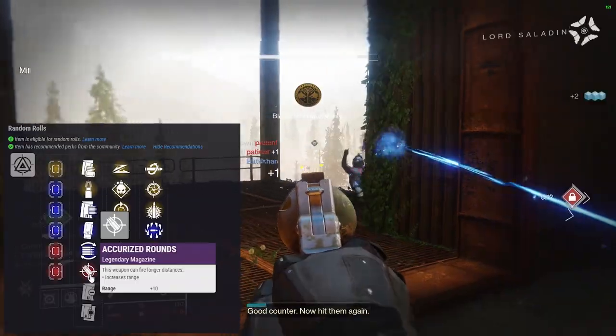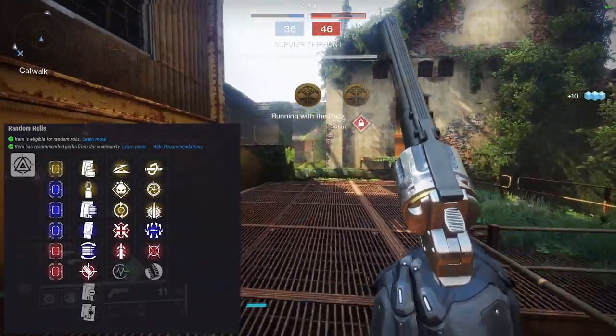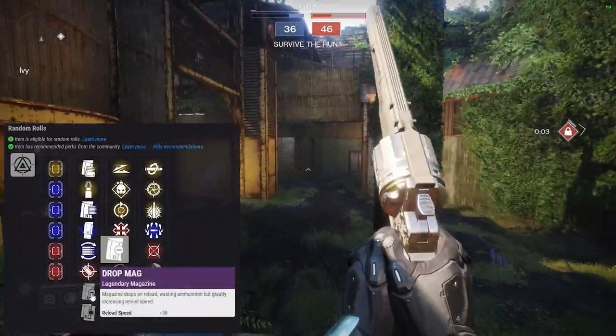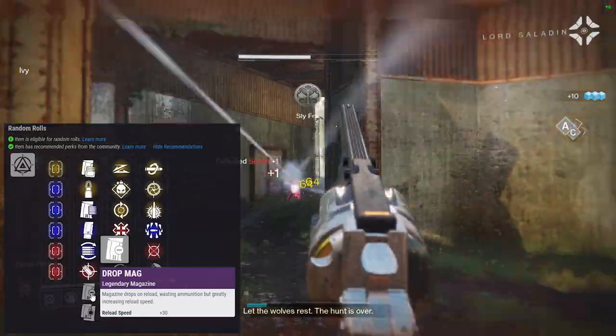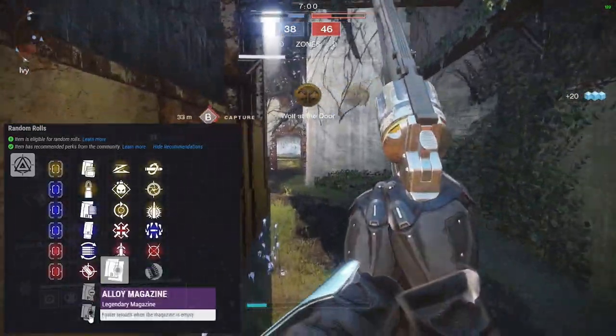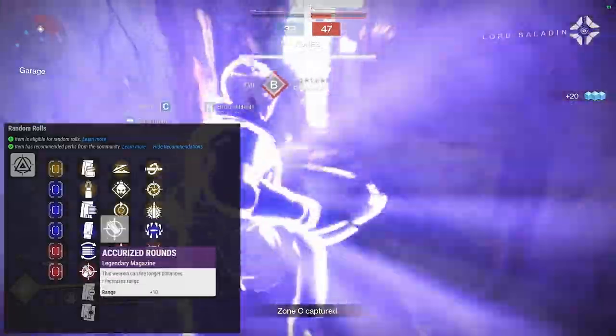I can definitely see two paths for this gun — we're going to draw out both a PvE and a PvP loadout. Drop Mag I like on primaries — it gives you a lot of reload speed, but you lose some ammo, and depending on your build you may run out. Alloy Magazine gives faster reload when the mag is empty. In this perk tree, I like Accurized Rounds if you're PvPing and Tactical Mag if you're PvEing.